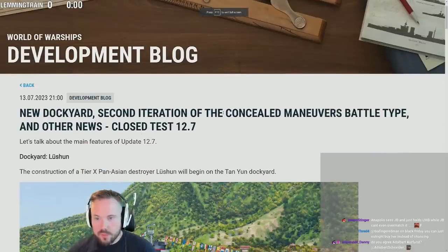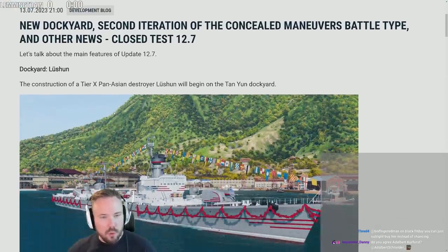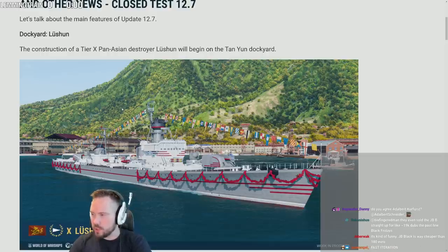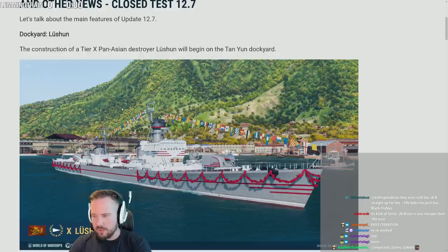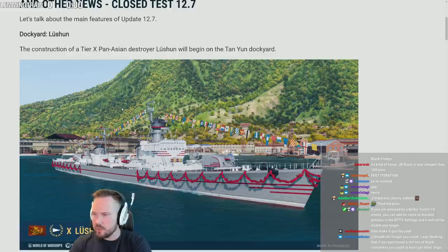New dockyard, second iteration of the concealed maneuvers battle type, and other news — let's talk about the main features of 12.7. Lutjens: haven't they revamped Lutjens twice now? They completely reworked it — they had one concept which was terrible, then threw in another one which also sounded bad, and then changed it again. It's some gun-focused thing now.